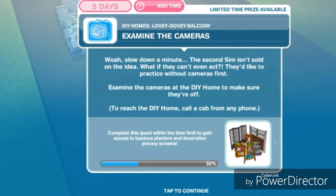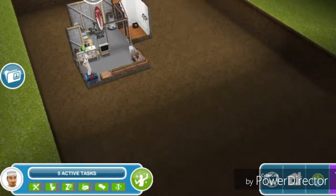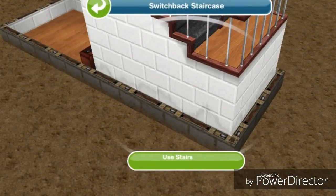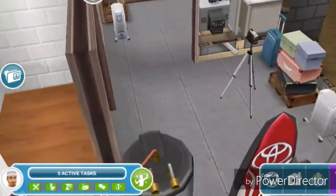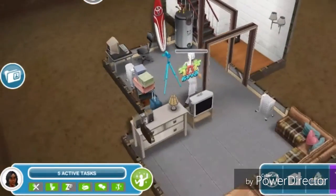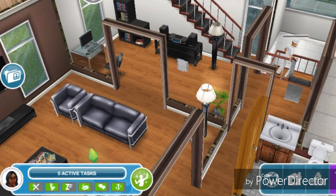Examine the cameras. Slow down a minute — the second sim isn't sold on the idea. What if they can't even act? They'd like to practice without cameras first. Examine the cameras at DIY Homes to make sure they're off. Let's tap on one of these cameras right here and examine for 13 hours and 30 minutes. He's just going upstairs to the other cameras.